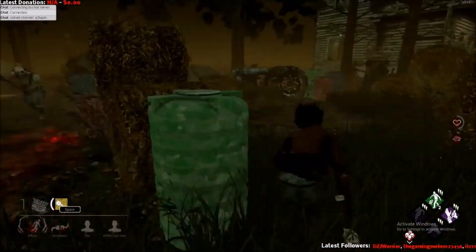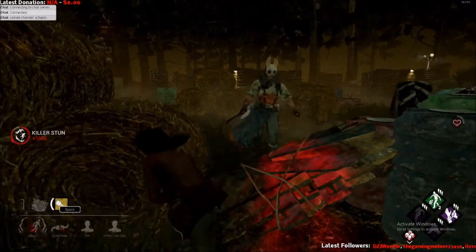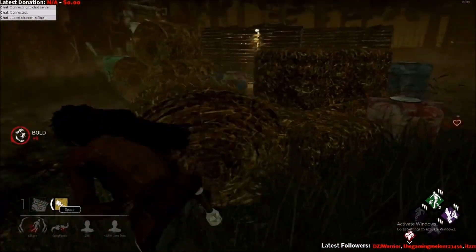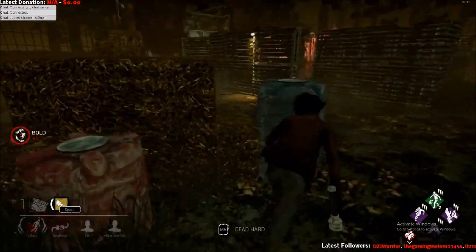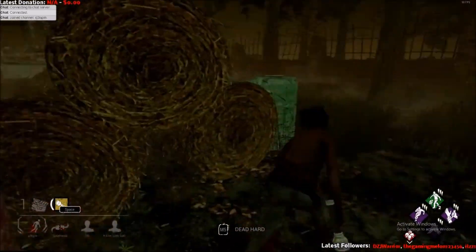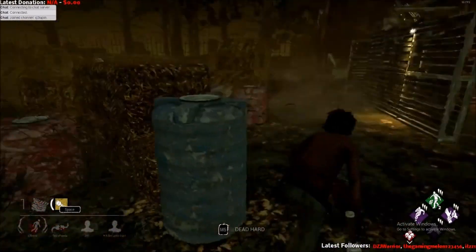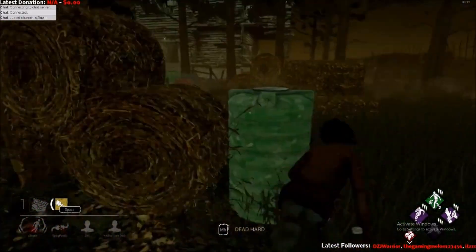All the clips I'm showing you here are from rank one Huntresses. This match was funny — from the time the second generator was finished, I was literally tunneled for the rest of the game. It was a 3v1 from the start; I don't know what happened to the first guy. I barely worked on any generators, probably barely finished one the whole match, but I still managed to get 15,000 points. Long story short, she tunneled me most of the game and I ended up dying because I got a little too cocky and pallet jumped a bit too late.